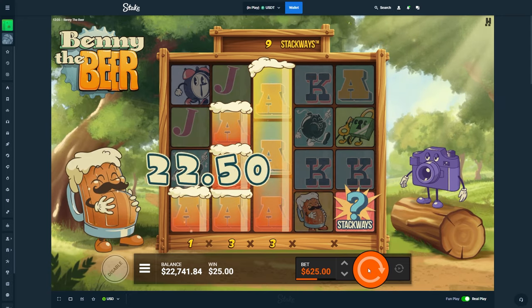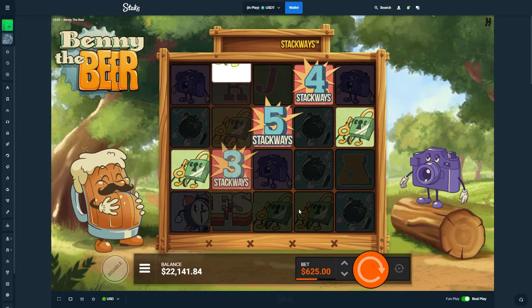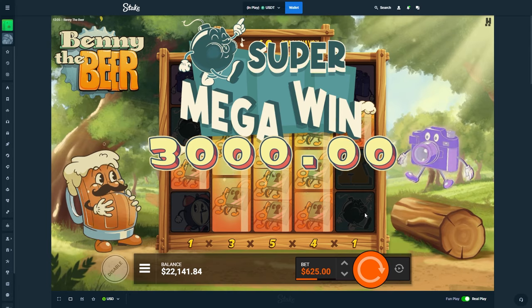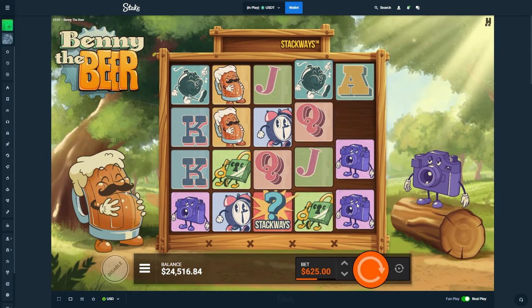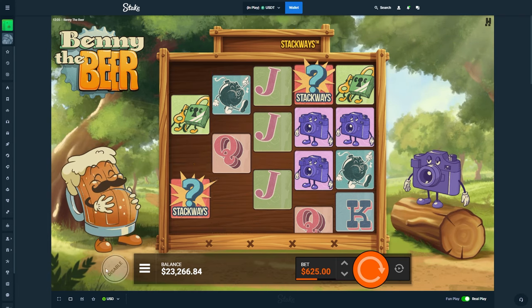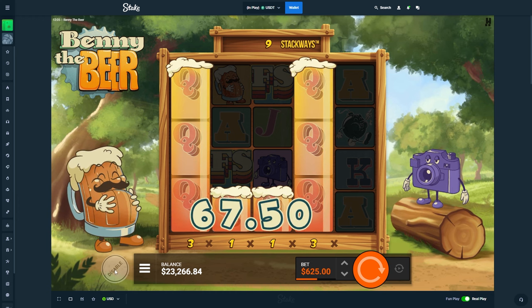Alright, one last spin — if it's not profit, then we move on. We know that's profit, we know that is profit. Yeah, 3k! One last spin. Double dead spin — you gotta get one more. Alright, alright, we'll actually leave on that.